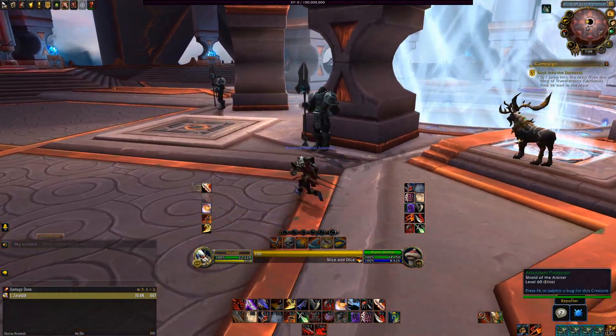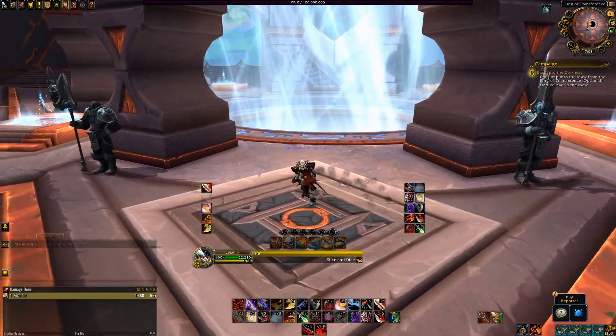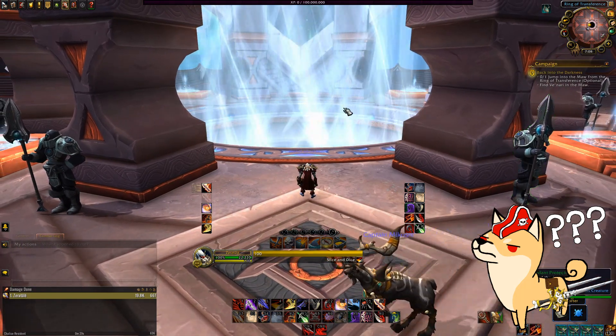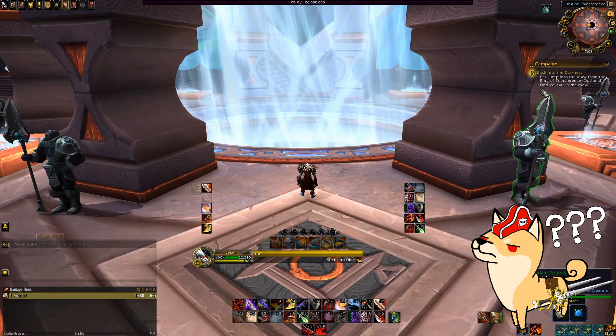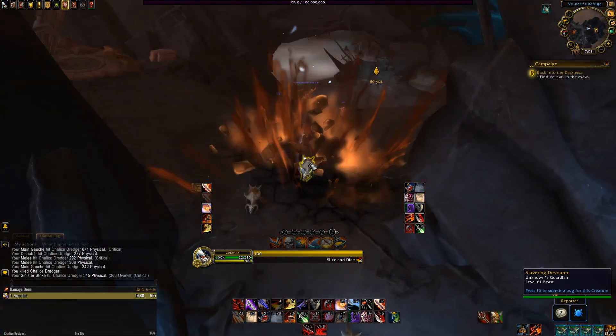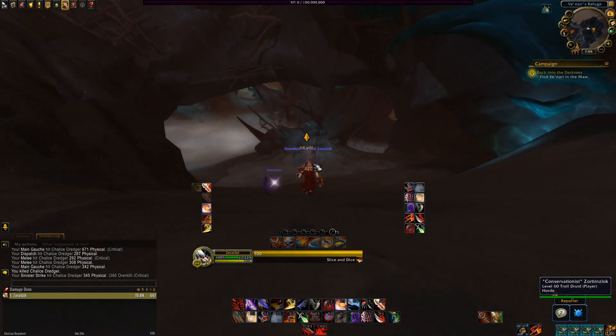However, this time instead of taking a flight path, you're just going to throw yourself right into this big swirling death hole in the middle of Oribos. That's what you have to do — I didn't realize that for a little while and then I read the tooltip and I was like, oh, you literally have to throw yourself in the death hole. Upon doing this, you quite literally crash land in the Maw, conveniently right in front of Venari's little hideaway.